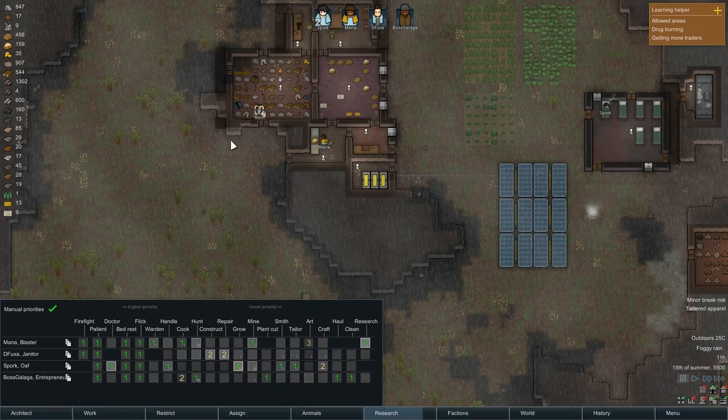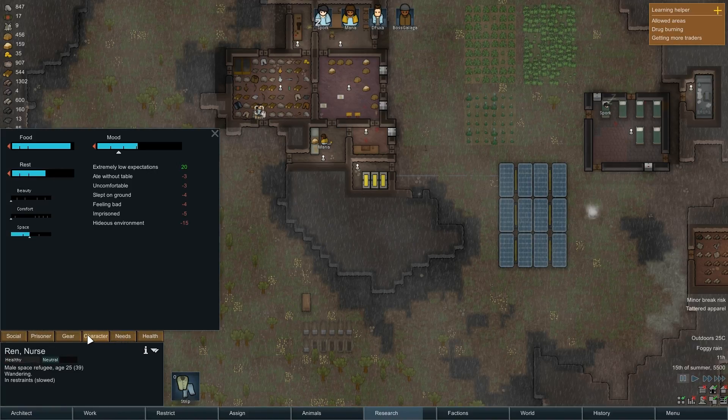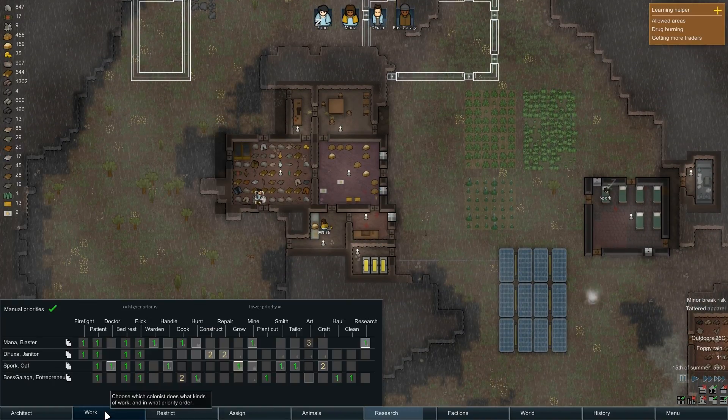I guess he's a doctor. That's a good thing about Ren, by the way — he's got good medical. I have to watch out for this guy — he does have some issues. He's uncomfortable, he's slept on the ground, he's feeling bad, he's in a hidden environment. He's not having a good day. I guess he's good at social. This is what he's going to be good for — he'll probably be a warden when he gets around to it, Ren.